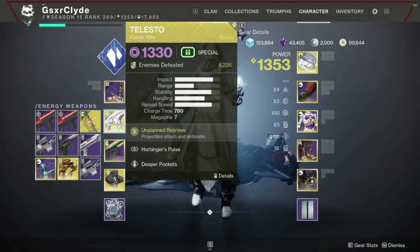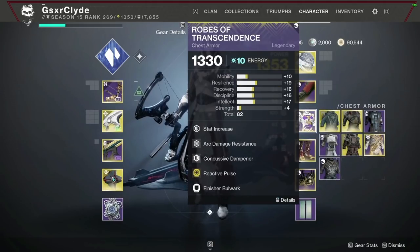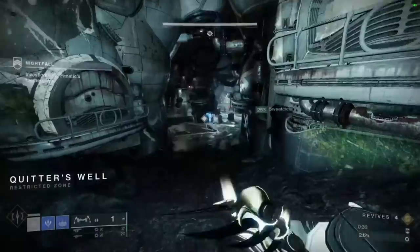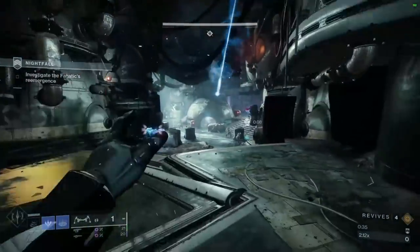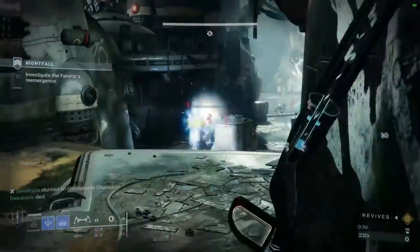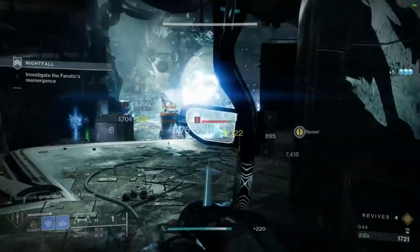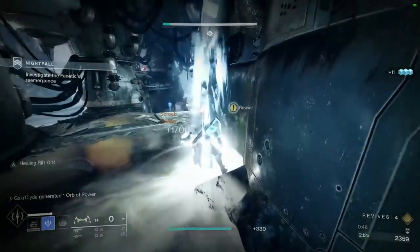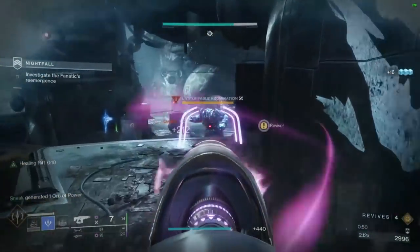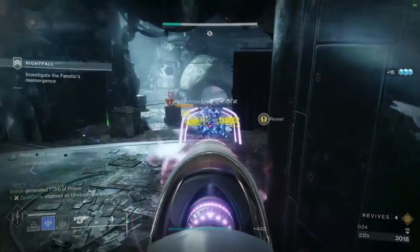I ran the kinetic bow from Garden with Telesto and Threaded Needle — this combo felt really good. Particle Deconstruction, Protective Light, Reactive Pulse for that overshield, and the Unstoppable and Overload mods. I really like Protective Light with Taking Charge, and Reactive Pulse helped on finishers because I have Special Finisher to give me pretty much unlimited Telesto ammo. This first room, you're just going to spray down the enemies, wait for the Unstoppable to come and give them that sauce — they just absolutely melt.